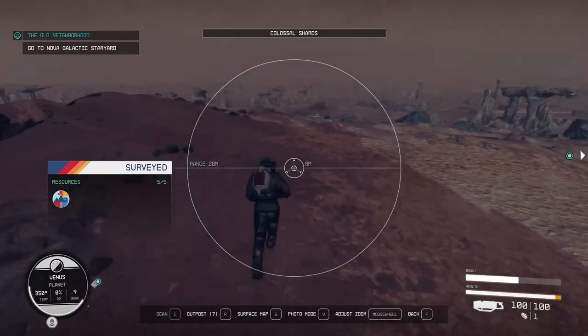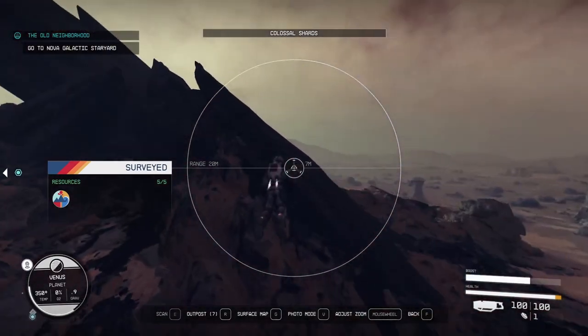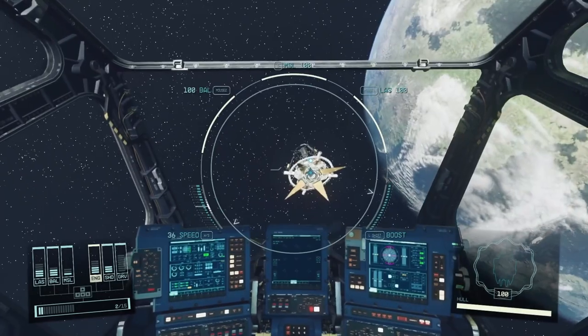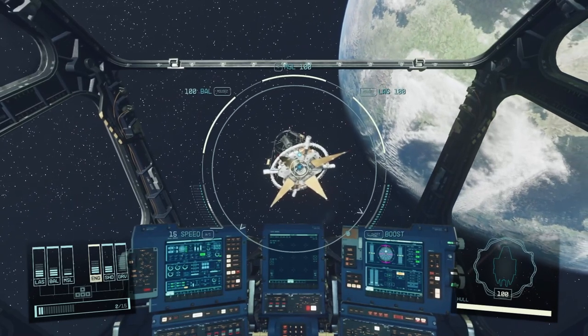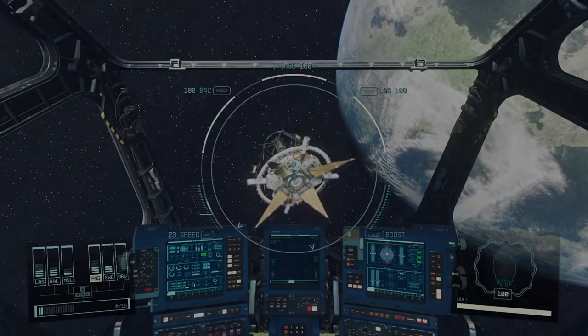Now that you know what to look for, you need to go survey these locations because they are low-level and super easy. Lad on the Eye is who you want to sell them to. You can sell them other places, but these uninhabitable planet and moon surveys aren't worth much to the other vendors. Congrats on making a few credits.